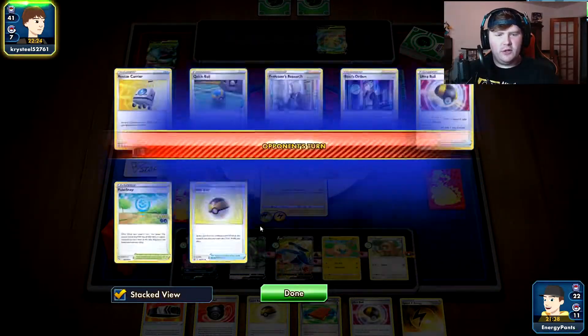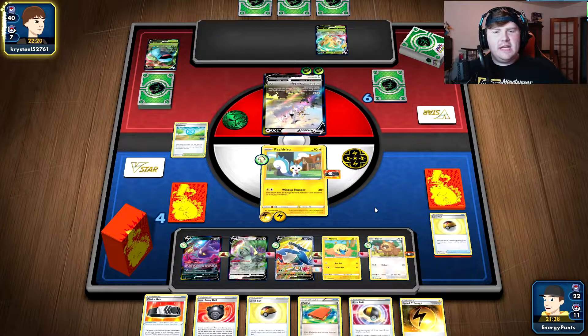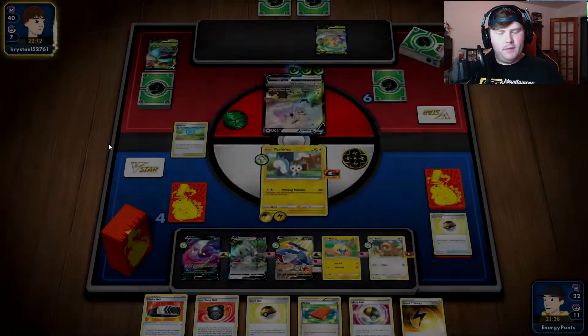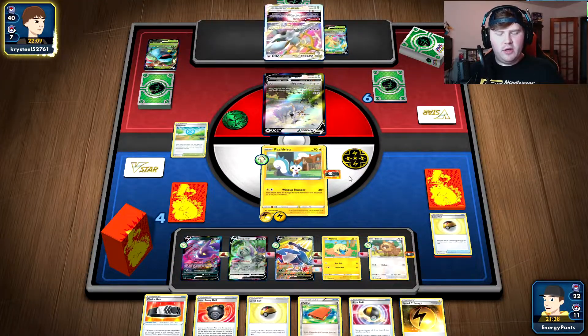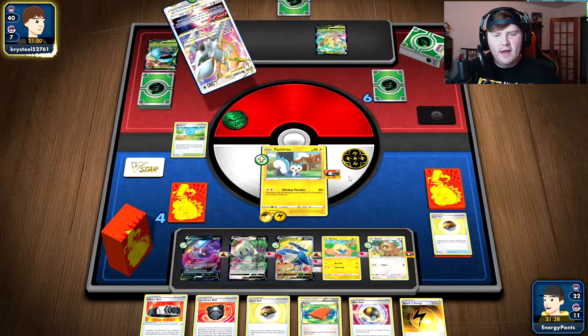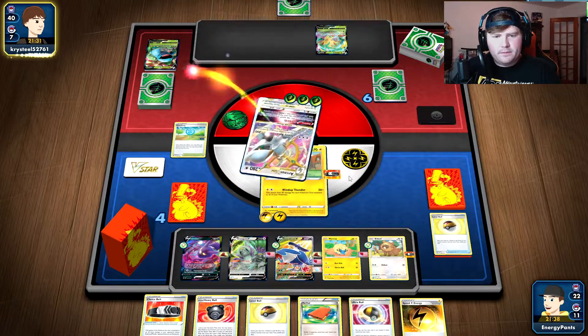Our opponent is more than likely going to be able to get off their attack, but I don't think they can reach 250 damage to KO the Honchkrow. They'll need the Choice Belt to reach damage to KO my Crobat at two prizes. But I think we're in an immaculate position here. Our opponent has access to Boss's Orders to boss up one of our liabilities on the bench — the Crobat. They'll need Belt to KO the Crobat. I believe Honchkrow is out of range. Our Guru is really the only thing in immediate danger. We've pulled almost every tool card we possibly could out of the deck, so that's very good for us.